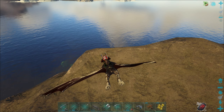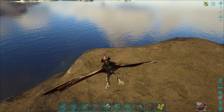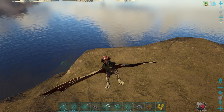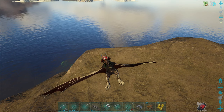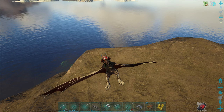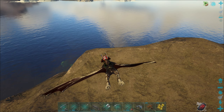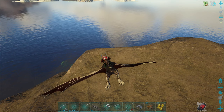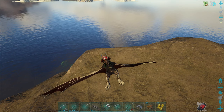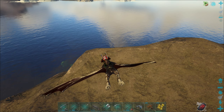Wir haben hier einen Alpha-Raptor. Level 30 - den mach ich weg. Wenn wir die züchten werden, werden die richtig fett werden.